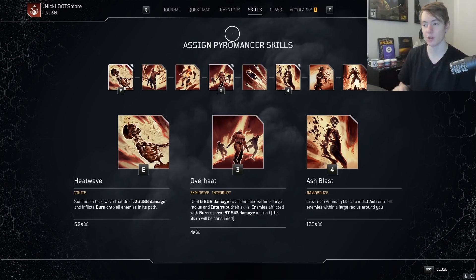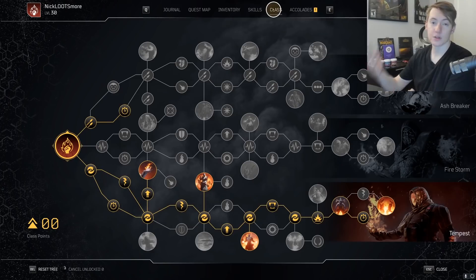Your other skills are Heat Wave and Overheat. Overheat is your main source of damage, and Heat Wave synergizes with the three-piece legendary set you're using, which gets you a lot of buffs, anomaly power, and extra damage stacking on enemies. Ash Blast works similarly to Overheat in that you're pretty much using Ash Blast to allow your Overheat to do more damage.